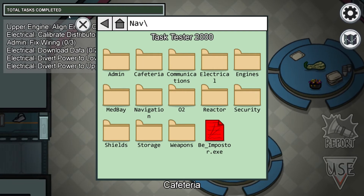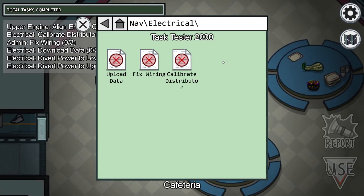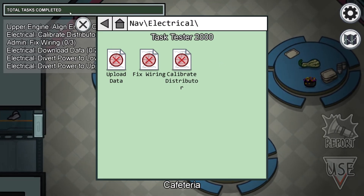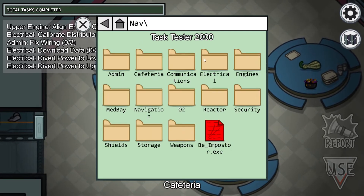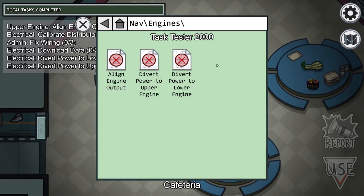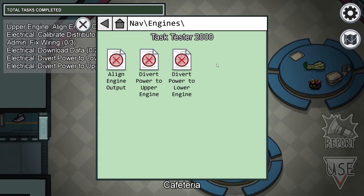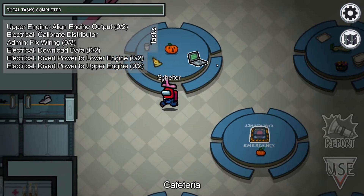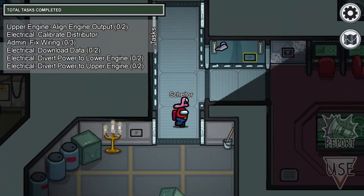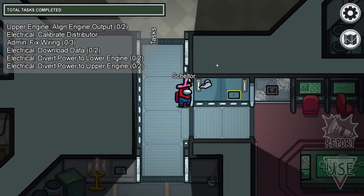Now let me show you what we are going to have here. So here in the electrical room, we are going to have to upload data, fix wiring, and calibrate distribution. And also at the engines, we are going to have to align the engine and divert power to the engine. So let's go first to the electrical room because there are multiple quests which we are going to do there.